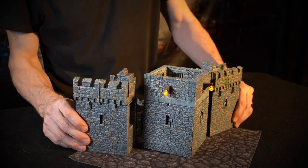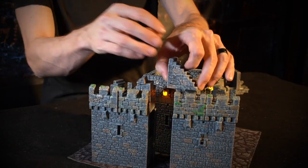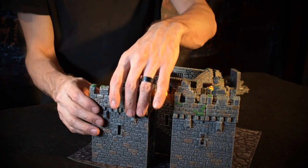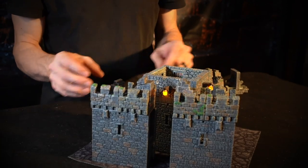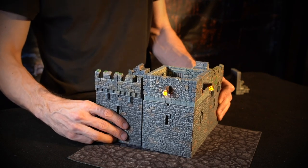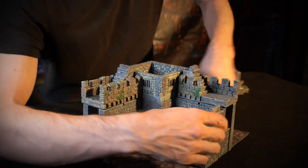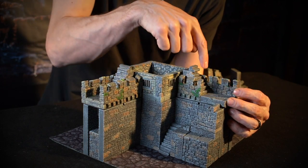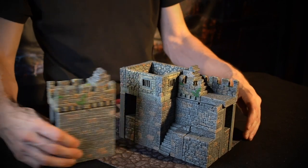On either side we have two wall segments — standard wall segments except they've got stairs that get us up to the wall. This one has a regular crenellation on the side. These are rampart crenellations — they have backs. This one has no backs so your stairs can come up there. We have these nice stairs built up to those wall segments.